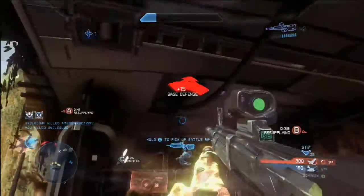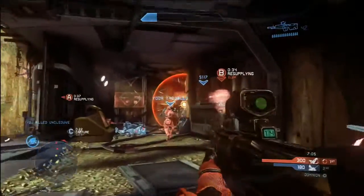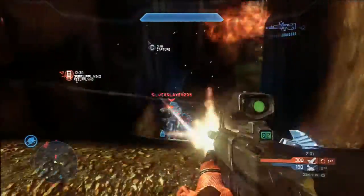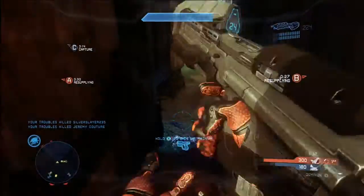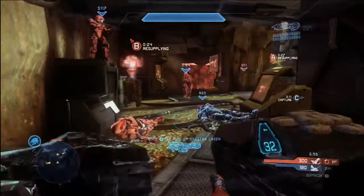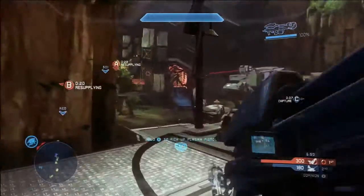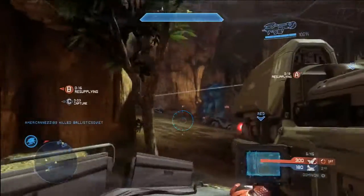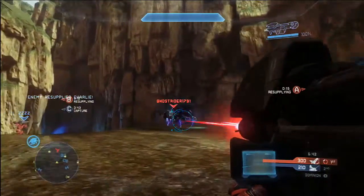Now, I'm not exactly sure on the damage stats of the DMR, but one thing I know about Halo in general is that headshots don't matter until their shields are down — except on two weapons, the beam rifle and the sniper rifle. Getting a headshot will one-shot kill them; not getting a headshot won't. But hitting the body counts the same as the head until their shields are down. Once their shields are down, go for the head with the DMR.